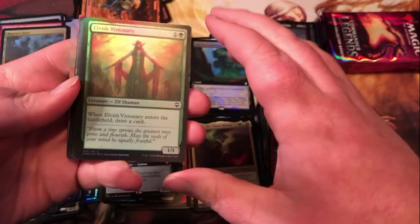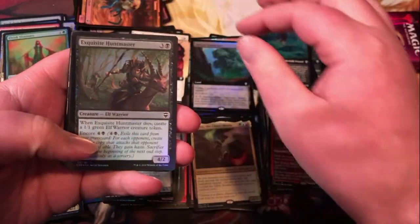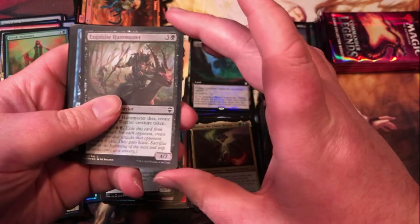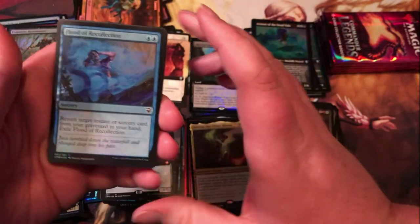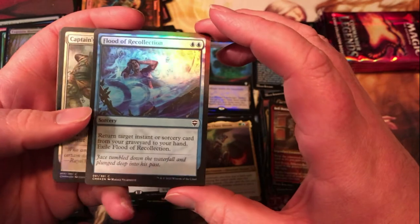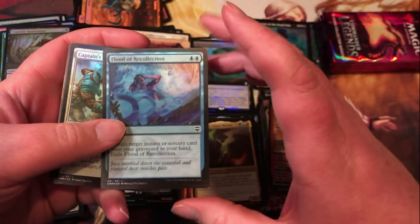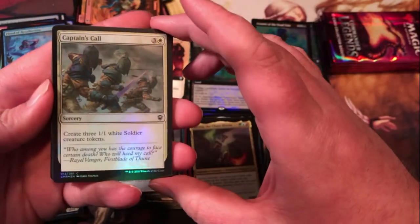Elvish Visionary — nice little two-drop, draw you a card on a 1/1 body. Exquisite Hunt Master — 4 mana for a 4/2, dives, makes a token that's got encore so it comes back and makes you some more tokens. Flood of Recollection — two blue for a sorcery, return target instant or sorcery card from graveyard to hand, then exile Flood of Recollection. This is a really solid common, I think.